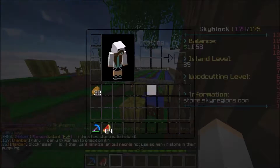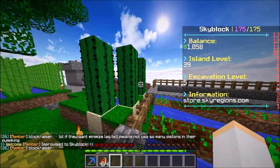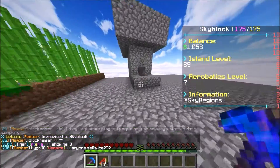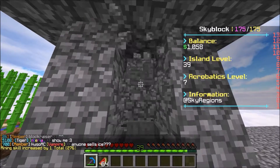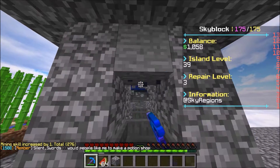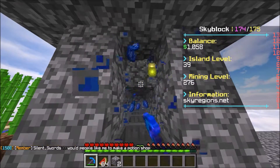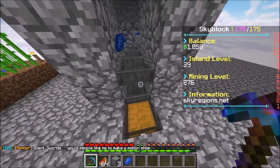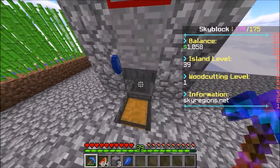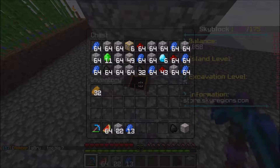As you can see guys, there's a little farm over there — nothing but wheat. I took down the other farm, I took down the other cobblestone generator, and now we've got this whole new one. Like, this is a dope cobblestone generator. You can literally AFK here, put a weight on your mouse, and you get so much stuff.